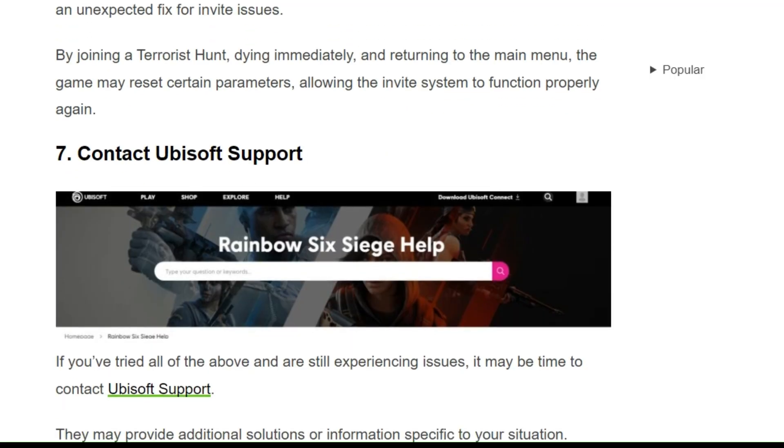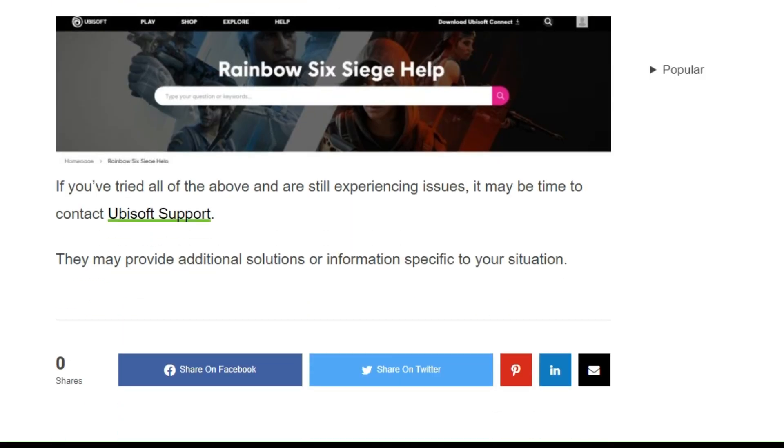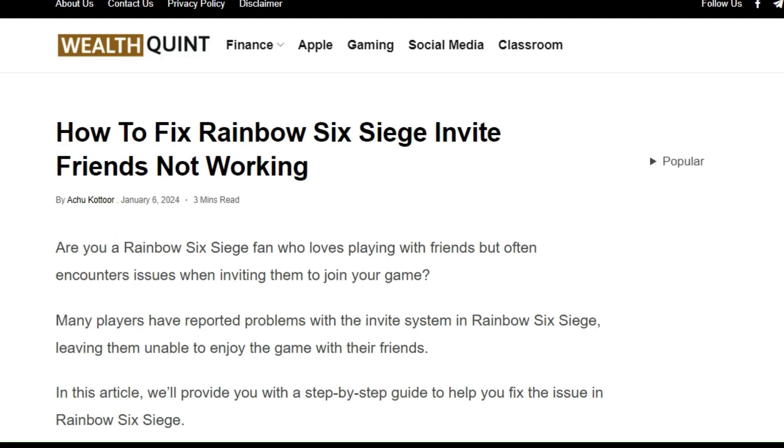Solution 7: Contact Ubisoft Support. If you have tried all the other steps and are still experiencing issues, it is time to contact Ubisoft Support. They may provide additional solutions or information specific to your situation. I hope you liked this video — don't forget to subscribe and share.